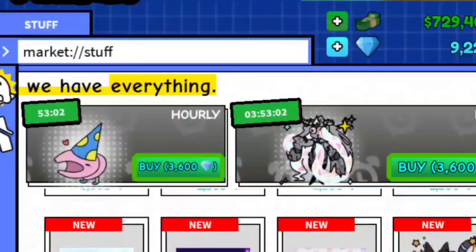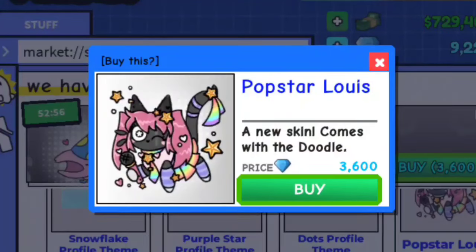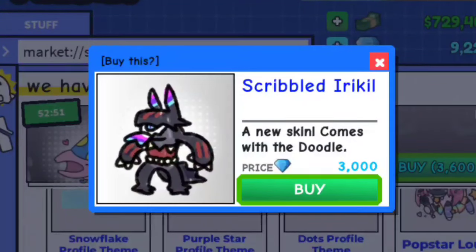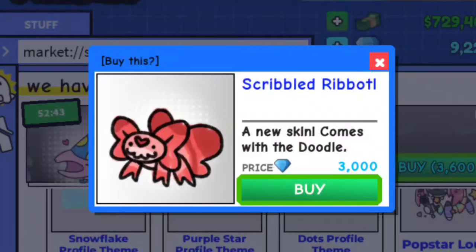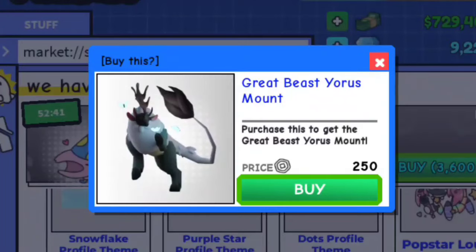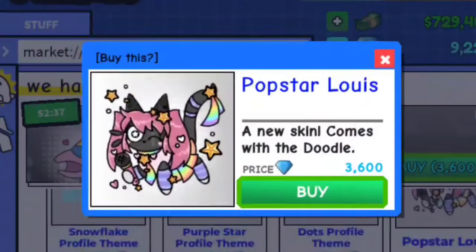We got the same themes in there, but wait — we got a newer theme in here! We got Dats Profile Theme for 2,500 gems! We got Popstar Lewis for 3,600 gems! We got Scribble Arakale for 3k gems! We got Scribble Hypnoto for 3k gems! We got Scribble Ripopto for 3k gems! We got the Great Beast Aurora's mount — it's still in here for 250 bow bucks! And the Mistprint and Mythical Trinket is still in here!